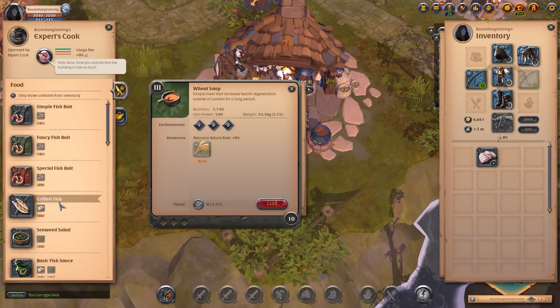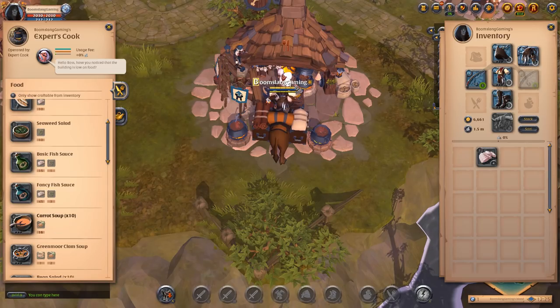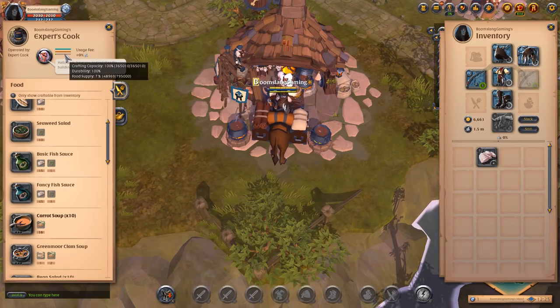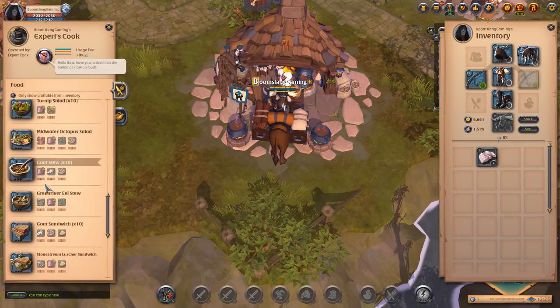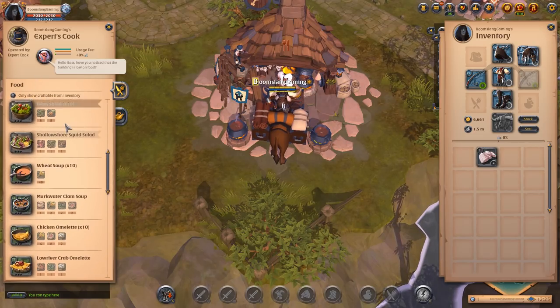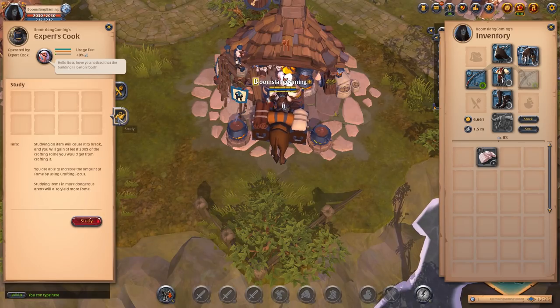Carrot soup is down here. So I just make all the soups that I can from the amount of carrots that I get. On here you've got crafting capacity, durability, and the food supply. So without food, if that goes down to zero, he will not allow you access to make any soups, sandwiches, anything. I didn't know this for quite a while - I had to work it out and keep clicking around until I did it.